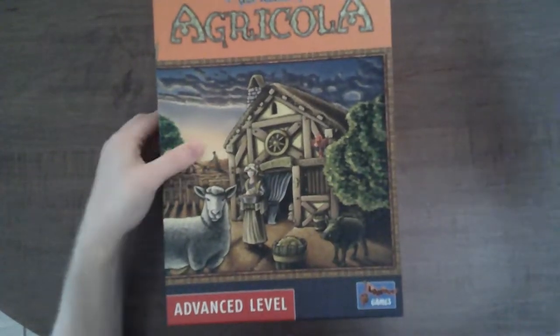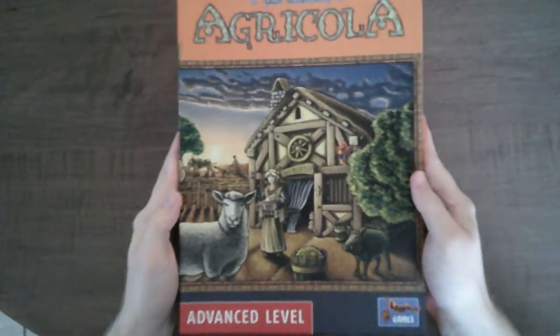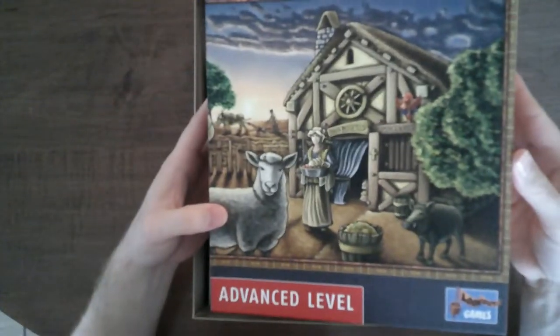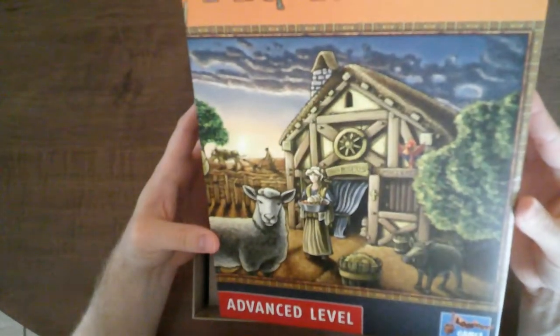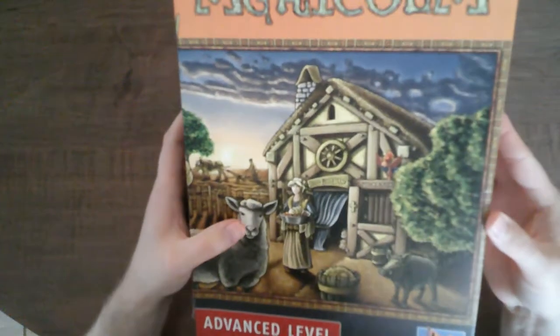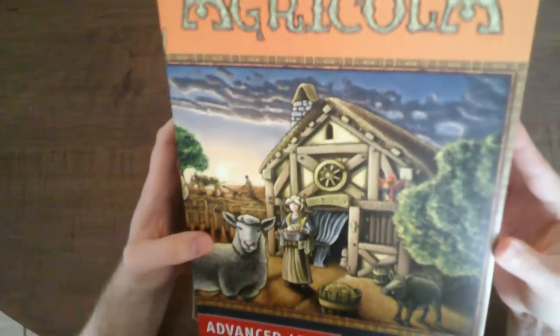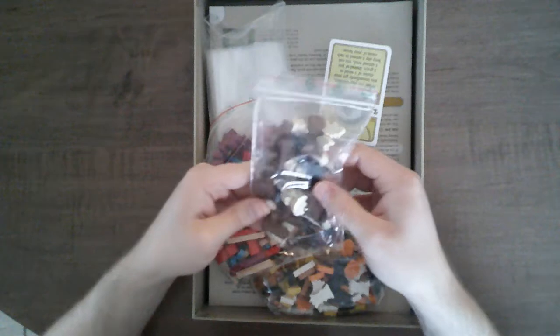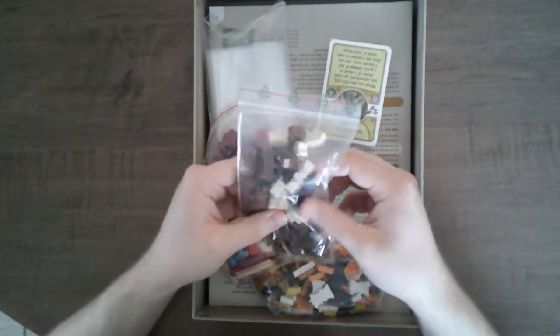Some of the plastic is already gripped here, so let's just keep going. That sheep is so angry. That lady's face doesn't really look like it matches her skin tone on her neck. I see a lot of little wooden meeples here.